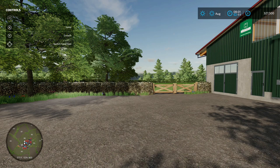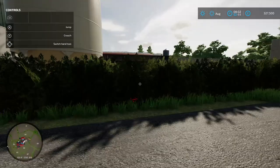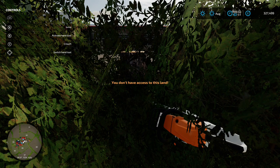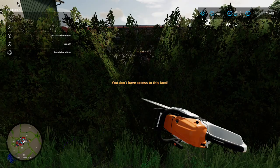You don't need to own the land - technically. So what we want to do is cut a hedge down first. If you go into the hedge you'll see at certain points there's a tree stump. You're going to need a chainsaw for this. But when you turn it on, it says you don't have access to this land - so if you're using the chainsaw, you need to own the land.